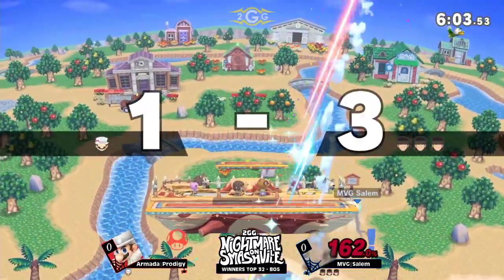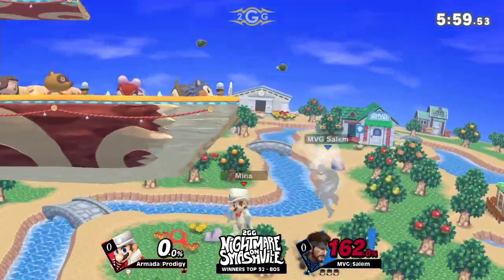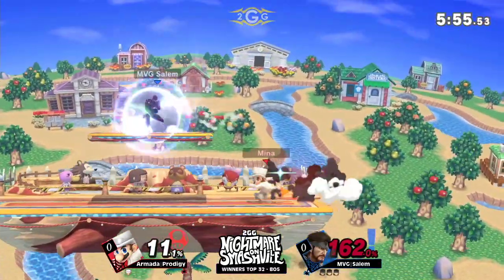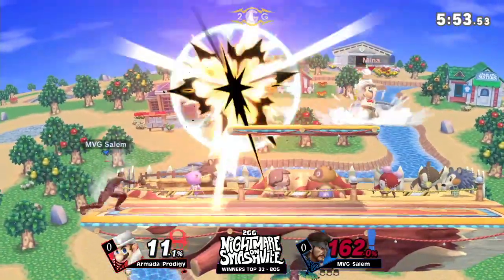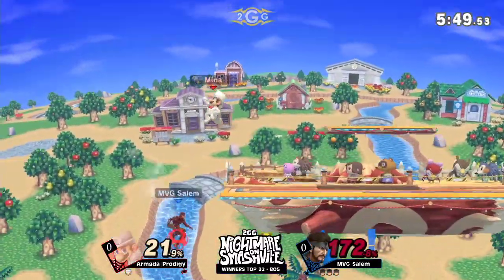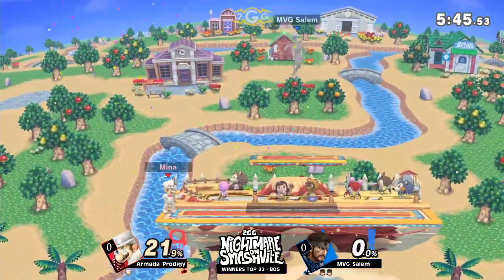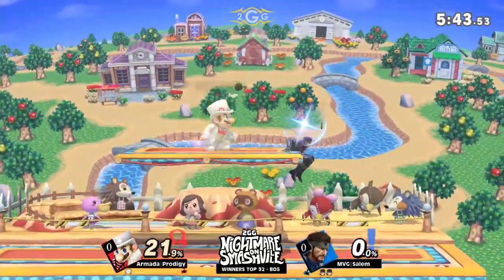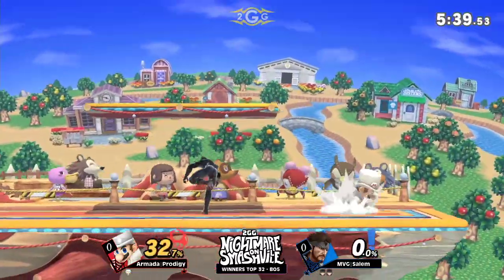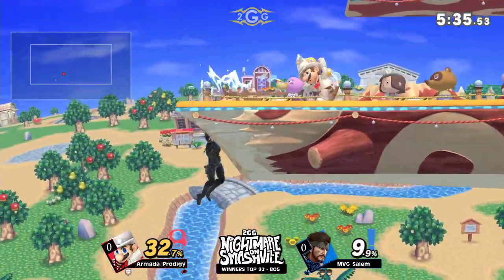Covering the landing with the C4 and covering the ledge grab with the C4 too — able to get that stock. This is the power of Snake with a stock lead. It's not a force to be reckoned with. He really tried to make that grenade recovery work, which I definitely respect, because obviously it was three stocks to one at the time. But Salem definitely paying for that one with a stock.